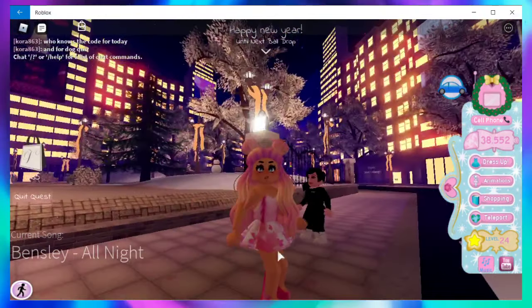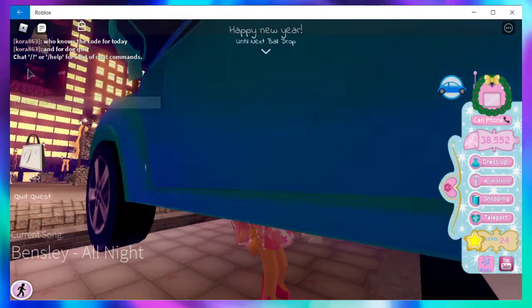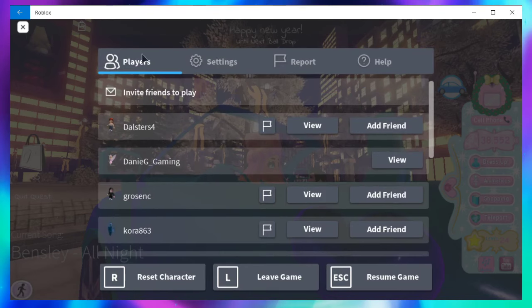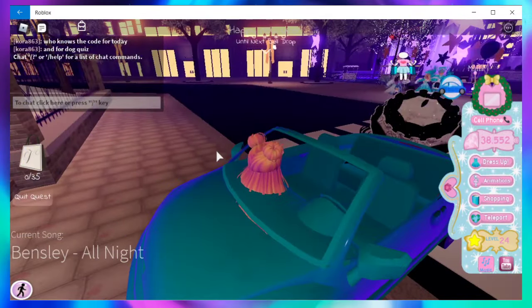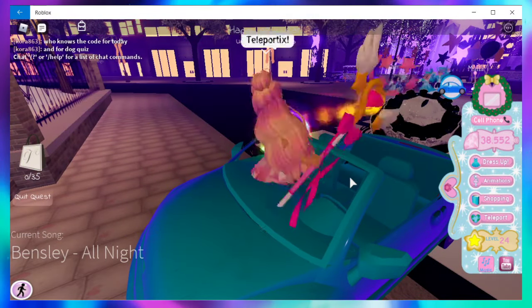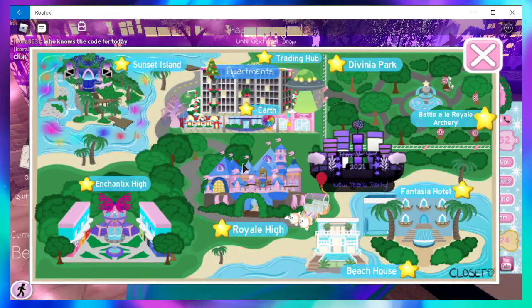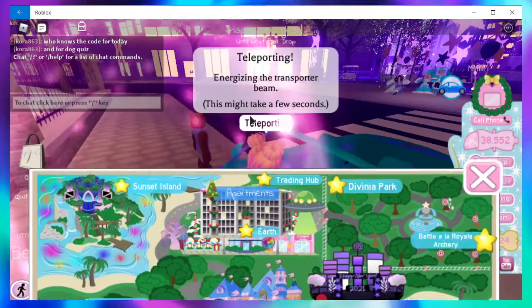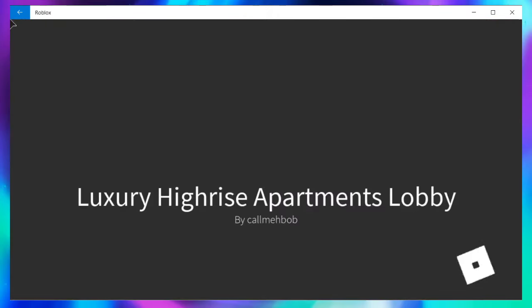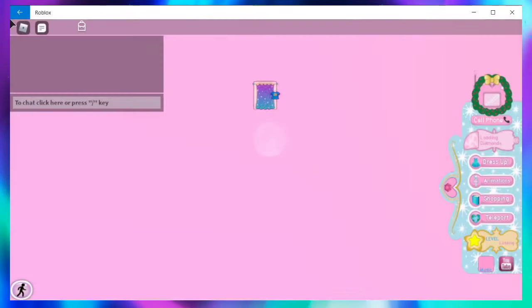If you come into the game and you still have those block legs, you can come up to the little menu and click reset character. This is going to totally reset your character back to what it looks like when you first start the game, or what your avatar looks like outside of the game. If you're dressed in anything you'll have to redress, but that will fix the legs.